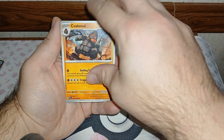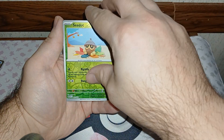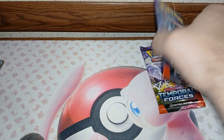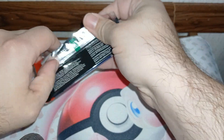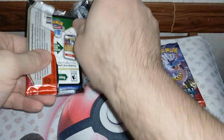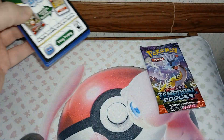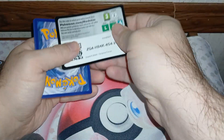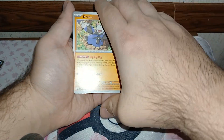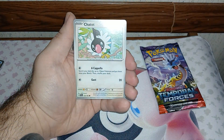Three packs left. We got Timbur, Spinarak, Growlithe, Poliwag, Glimora, Snorlax, Morpeko, Jamming Tower, Snorunt, and Ash and Delphox.